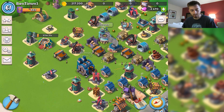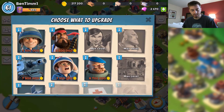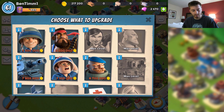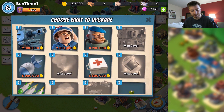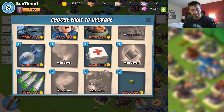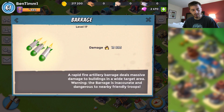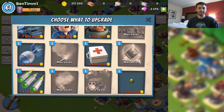Let's check out the armory and their stats. The other things you can max are the rifleman, the heavies, the tanks, the medics, the grenadiers, the cannon, the artillery, the med kit, the barrage, and then the mines and stuff.